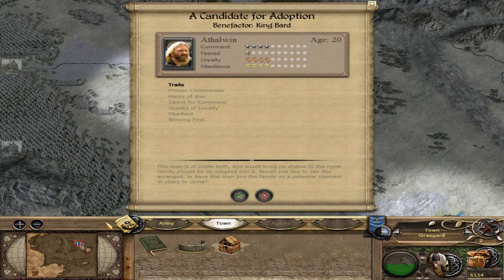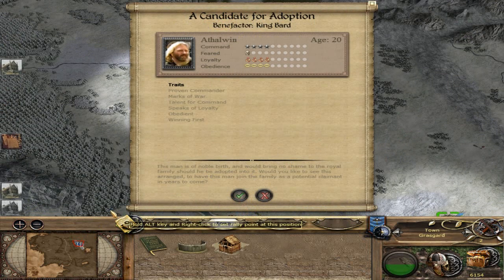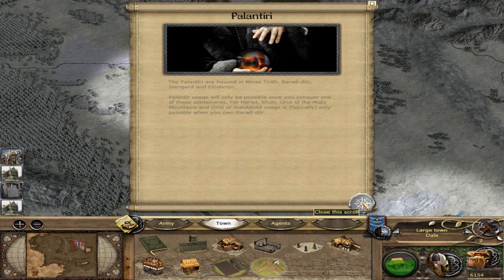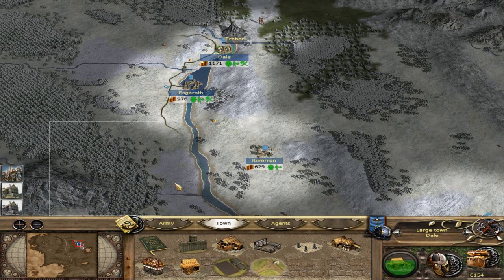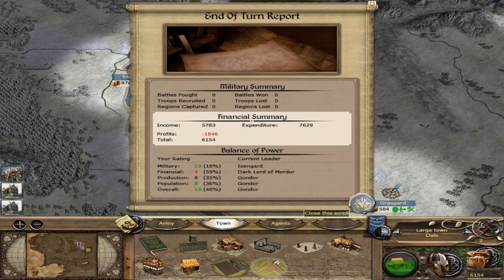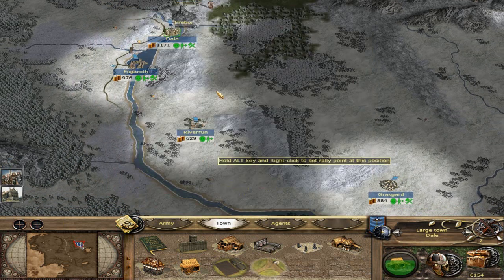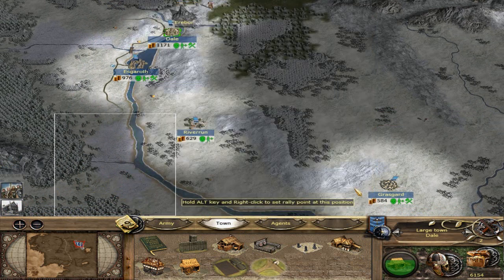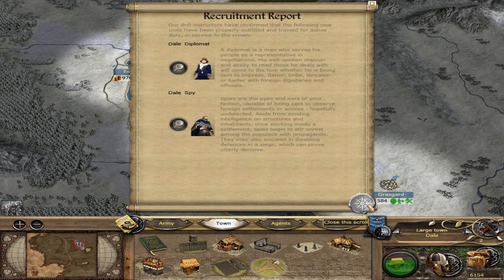It's all good - I'm sure it's just a first time thing. Aethelwyn - proven commander, candidate for adoption. Kingbeard. We lost some money - oh wait, profits - we actually came out on top but made less than we would have. We have a new family member named Withergast - he will be an excellent child. Recruitment report - we got a diplomat. Let's go ahead and send our diplomat up.